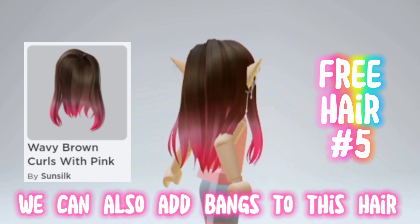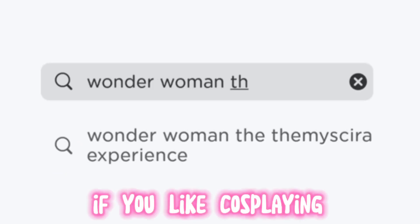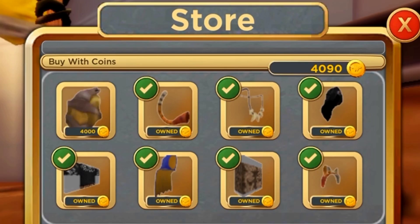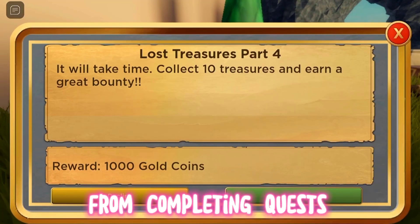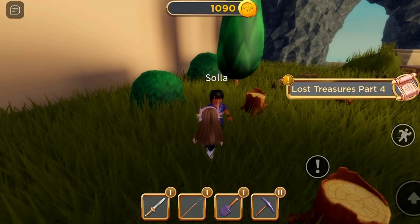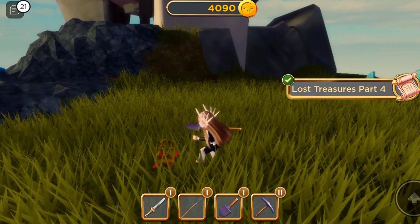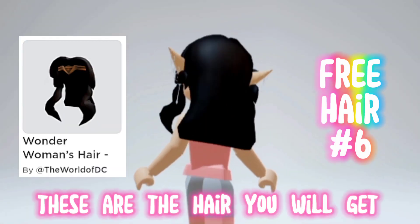We can also add bangs to this hair. If you like cosplaying, you can get 3 free hairs in this game. You can buy them using the coins you earned from completing quests. These are the hairs you will get.